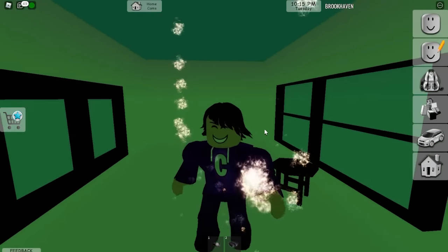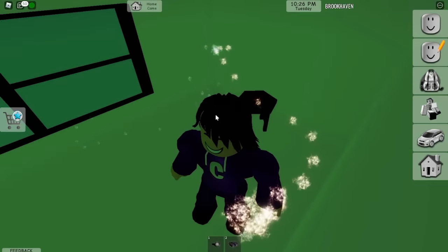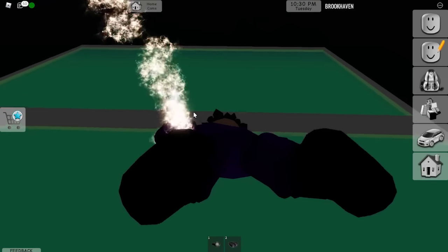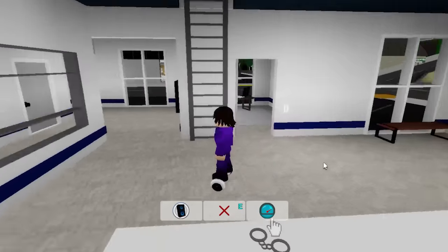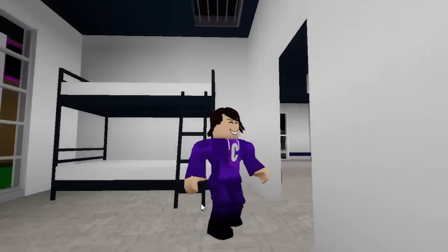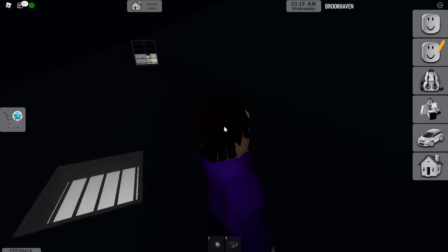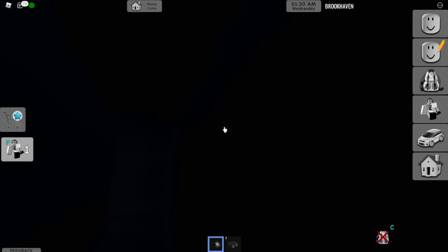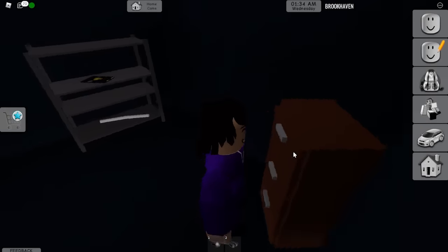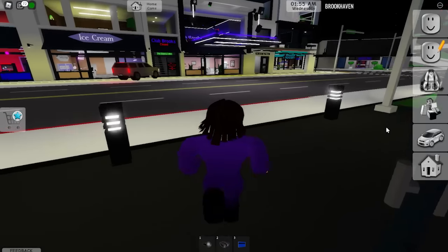Some rooms have different windows, some have tables at different spots. Some of them might be at a secret location. If you go into the police station and go to one of the cells, jump on the bed, and go through the vent - keep going forward through the wall - you'll eventually reach the secret room. Then angle your camera until you see a blue thing, click on it, and you'll get a card.